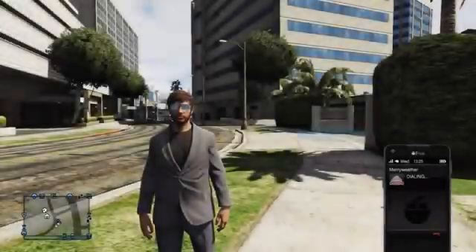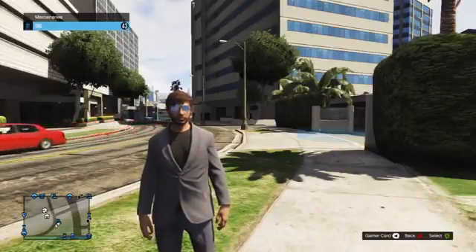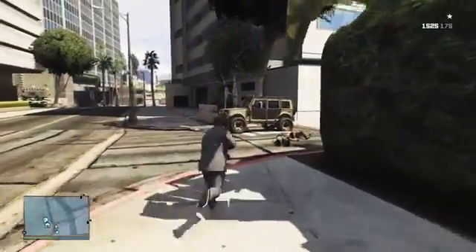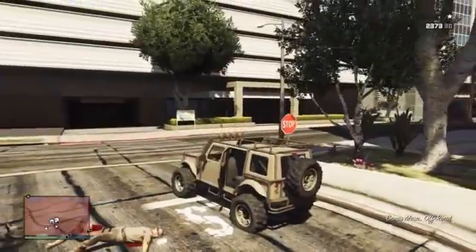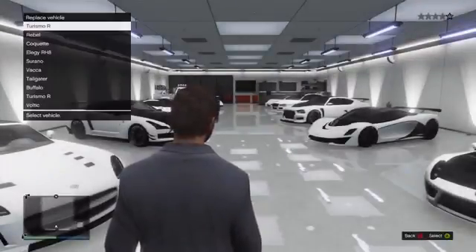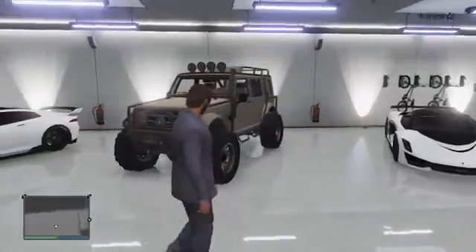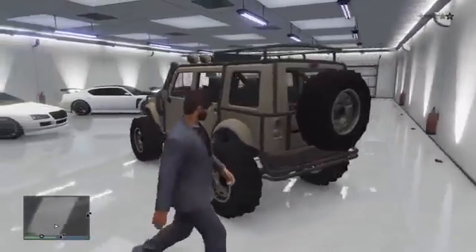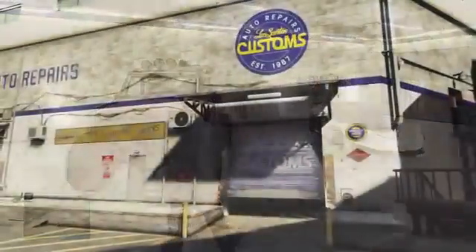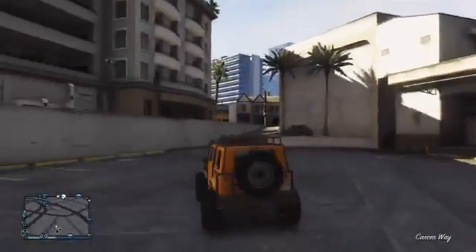In 1st place is the Mercenaries Jeep, also known as the Canis Mesa. To obtain it, call Meriwether and call mercenaries upon someone. As soon as they arrive, take out the four people inside the Jeep and then take it inside your garage as a personal vehicle. This vehicle has loads of customisations including an exterior roll cage, front winch and bumper, roof rack, roof lights, a snorkel, side steps, huge off-road wheels and tyres, and a lift kit. The best colours for this vehicle are bright orange or lime green.